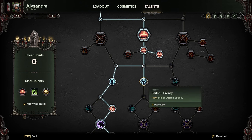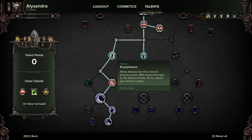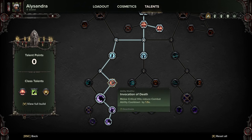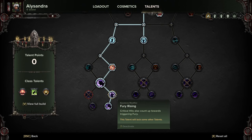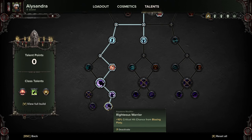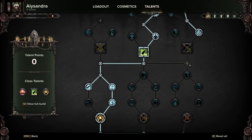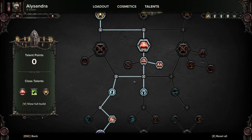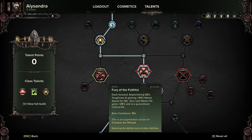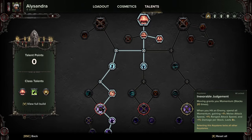Then we're grabbing the toughness node and Frenzy for the attack speed, and coming down the left side again for Punishment, Invocation of Death, Blazing Piety for more crit, Fury Rising, and Righteous Warrior. This is going to boost our crit about as much as we can. The only thing we're really losing is the speed from Fury of the Faithful or Inexorable Judgment.